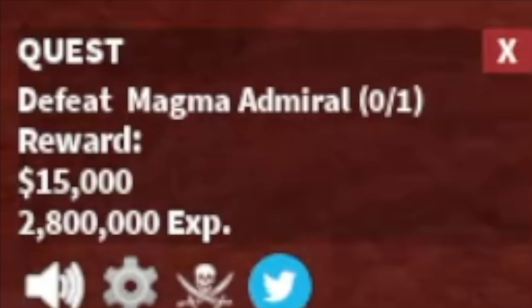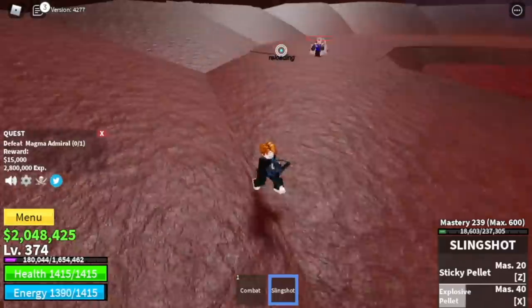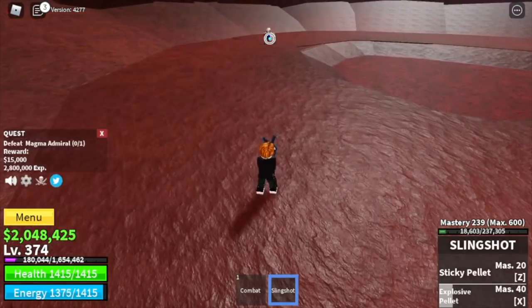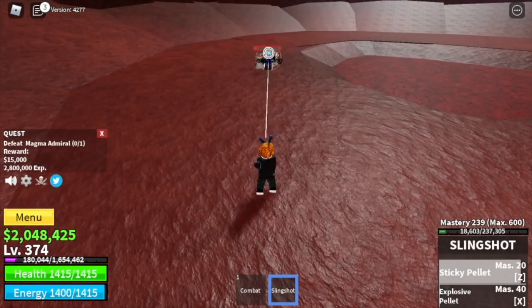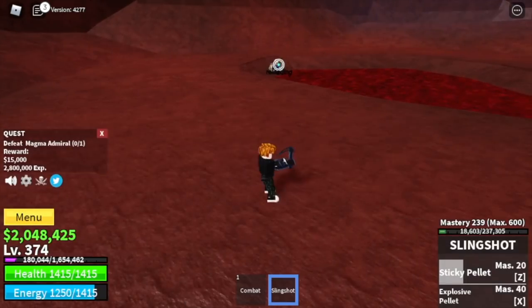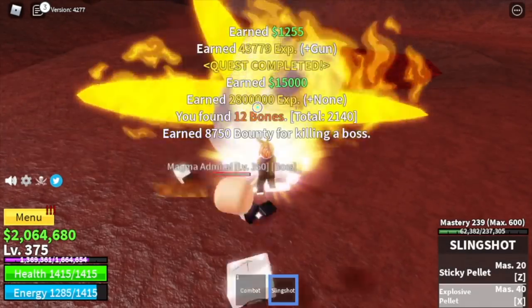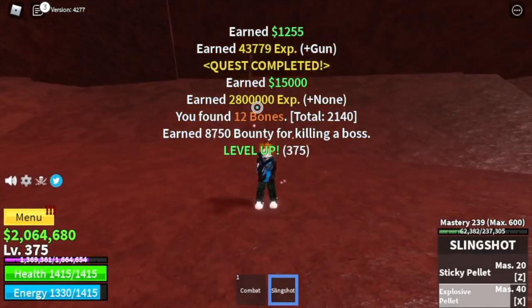To make things faster, you can start defeating the magma admiral at level 350. Every after skill, just dodge to the side — you need to dodge this skill. Use your skill. Every time you're dodging, you can always use your left click to avoid the boss from regenerating its HP. Dodge, use your attack, left click to skills — and that's enough.